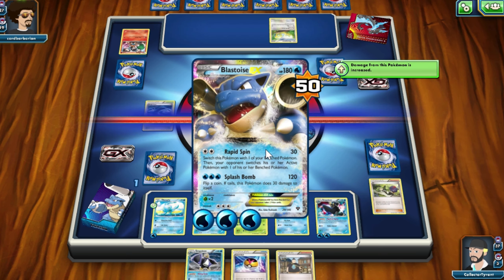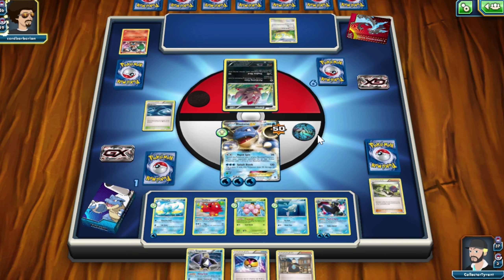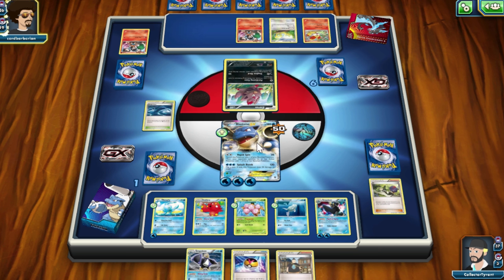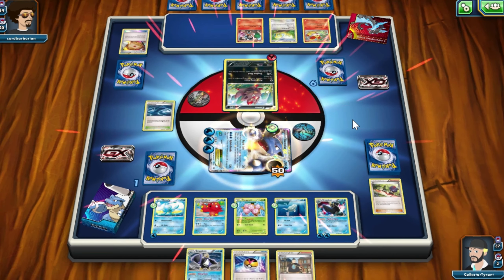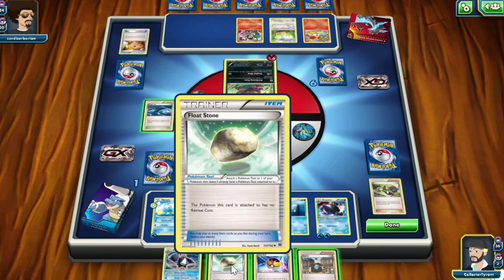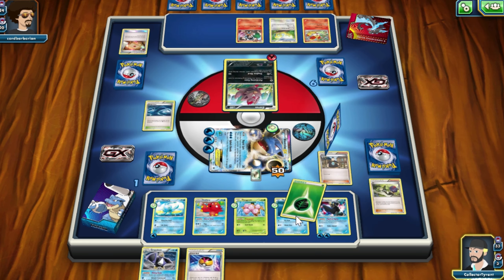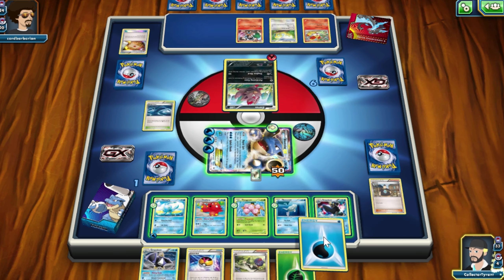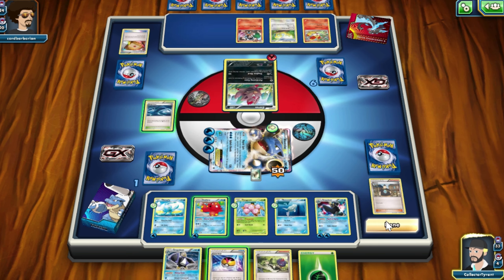I'm really enjoying the deck. In the review I didn't think it was that competitive, but it's not too bad. As I said, I am facing an opponent with the disadvantage, so I can't say much until I face other decks that give me a hard time. He's paralyzed me by the looks of it, so I've got a Float Stone here — I'll put that onto Blastoise. I'll put another Water Energy down and give one to Octillery, I guess. We'll end my turn there.